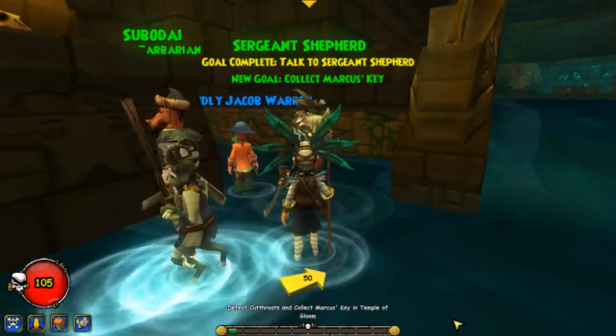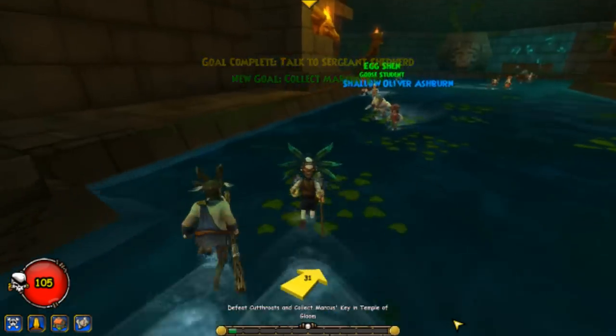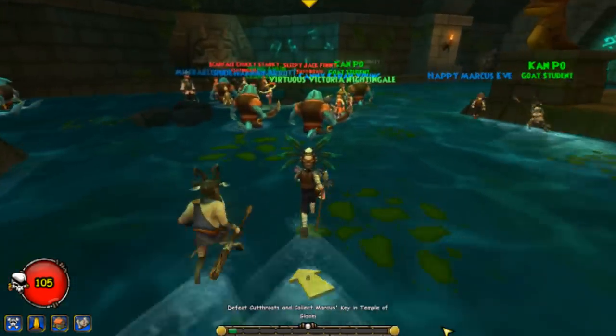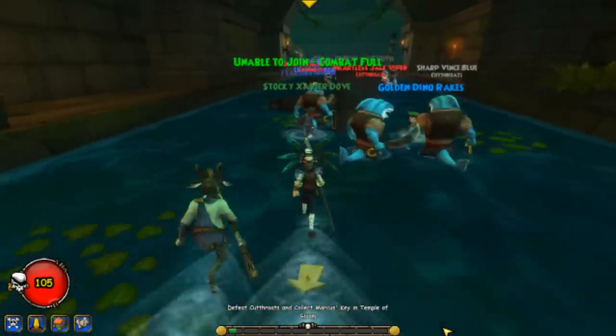Now we're gonna have to fight some cutthroats to find a key to enter the room to get Marcus the shark. Go ahead and walk down this alley and pick a fight with some cutthroats. After that I'll tell you what to do after you fight them.